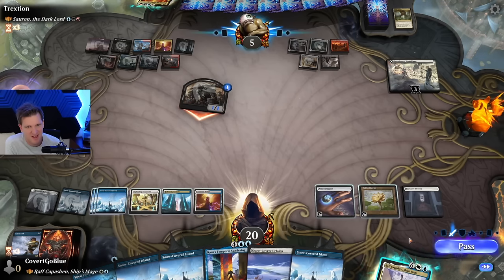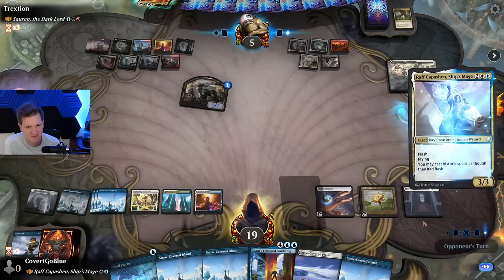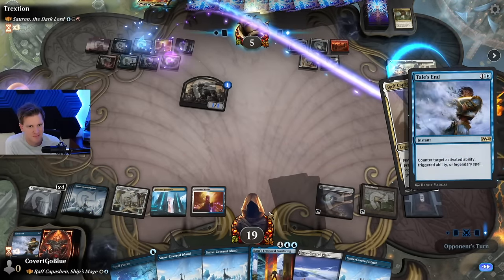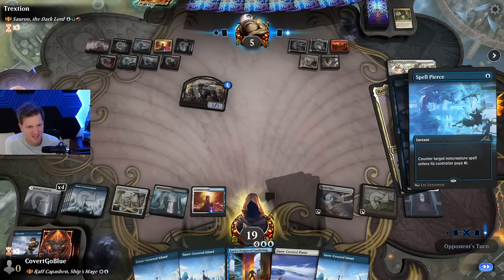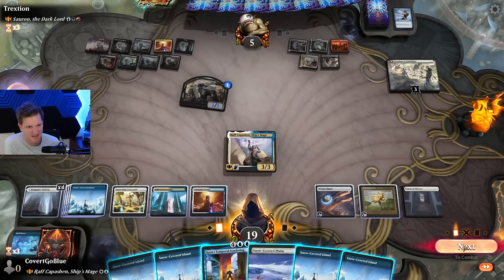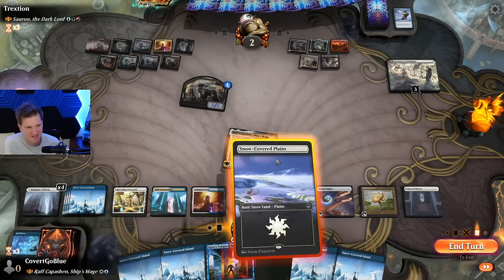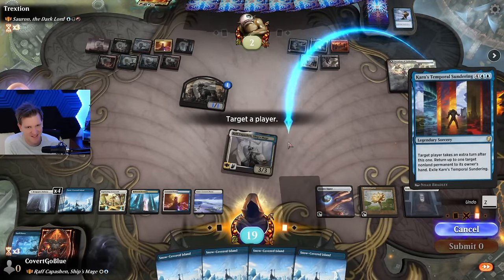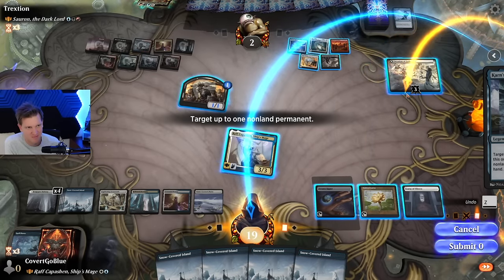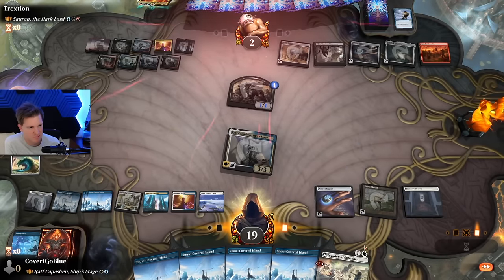Hold — implies they have removal. So let's wait till end step because it might be sorcery based. It's Grixis — of course they have removal, but they only have 3 mana open. Tail's End — who would use such a card? Base. Sundering. Game.